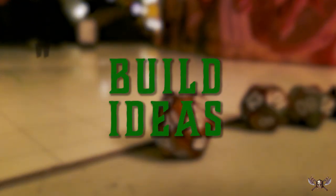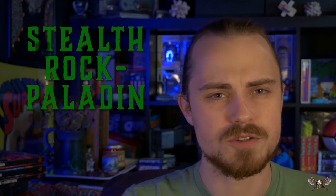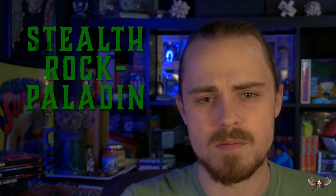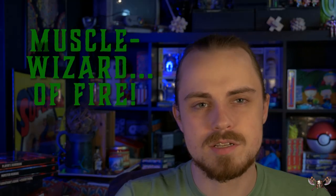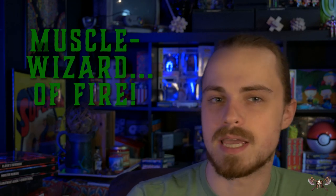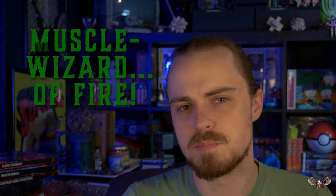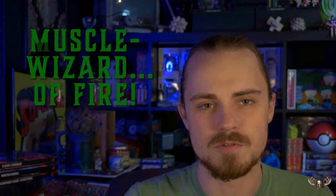Now let's end this video with some Genasi builds. They're pretty flexible from their subrace features and there's no real right or wrong way to do this, but here are some good starting points. First is the Stealth Rock Paladin — it's strange that Earth Genasi gain Pass Without a Trace as their racial spell, but you can take advantage of this. Earth Genasi work really well stat-wise as paladins, and the idea of a fully armored stealth rock is both terrifying and hilarious. Then we have the Muscle Wizard of Fire. Constitution and Intelligence are a rare combination, and they're exactly what the Muscle Wizard build is looking for — wading into combat as a wizard with powerful buffs and melee-focused abilities. It can be a scary build, but when done correctly a Fire Genasi is an absolute great pick.